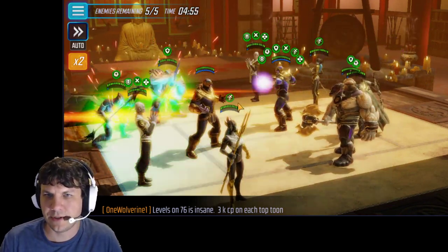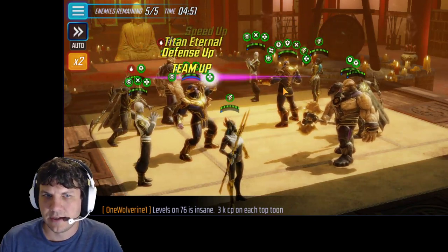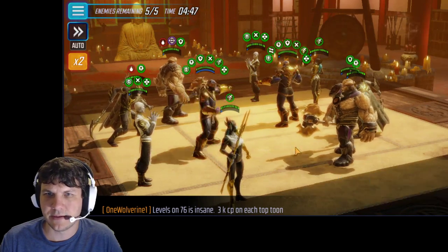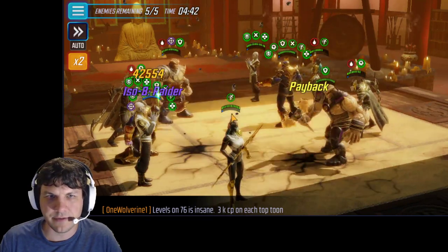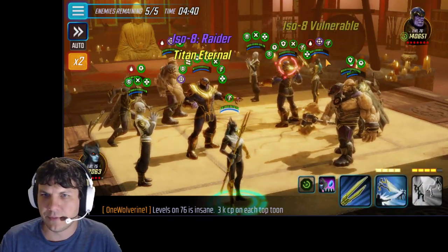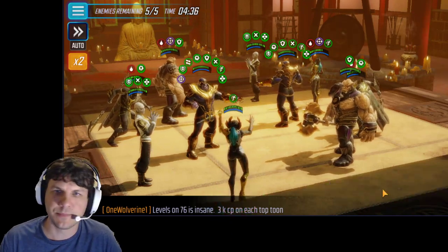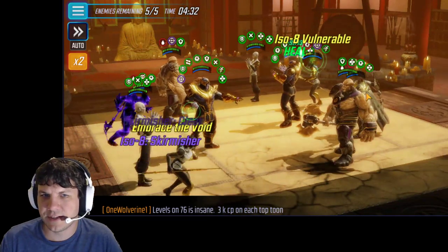So he goes first — he won the coin toss. He did hit my Corvus, that's fine. What we're going to do is hit in the middle here and hit both Corvus and Proxima. They're both pretty beefy, so I'm not sure I'll be able to get both of them in the yellow even if I get lucky and hit both with the Proxima special. But I'm going to focus Proxima because that's what's most important — getting her yellow. It didn't quite get Corvus down there, unfortunately.